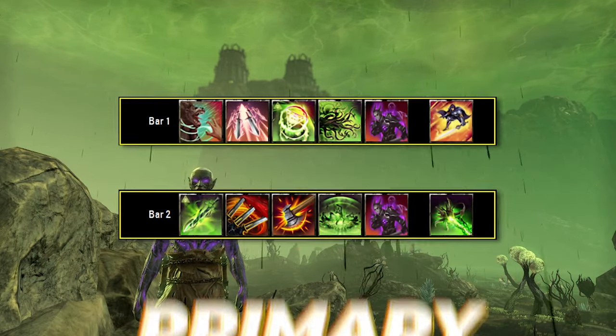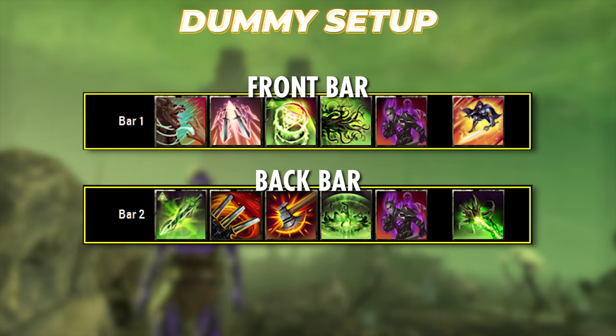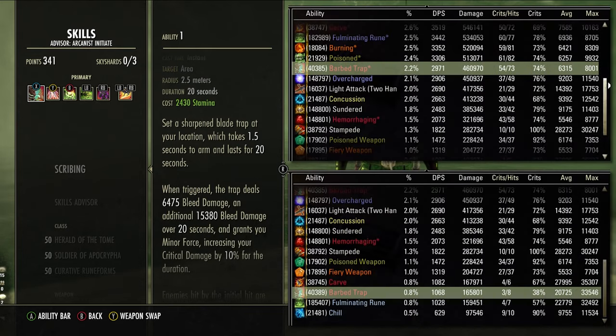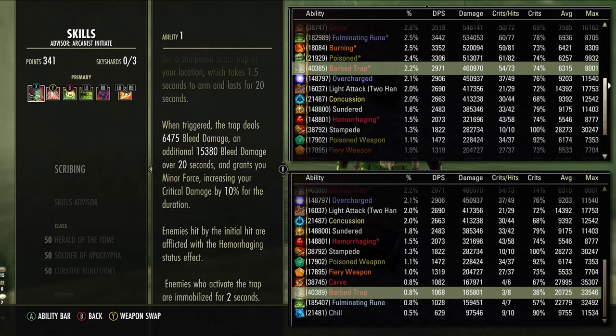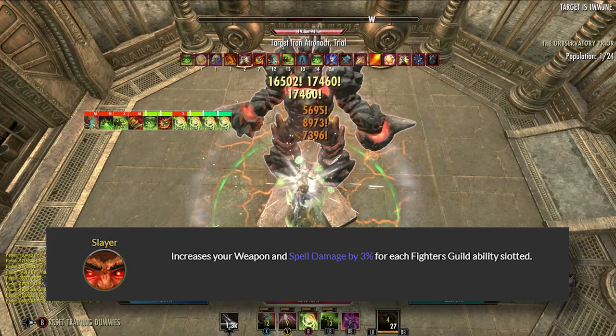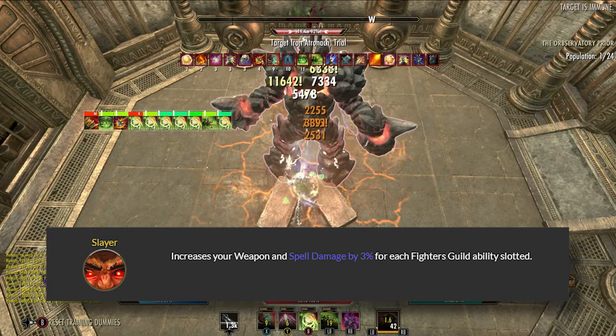Getting into our primary skills — these are the skills used on the dummy, acting as the highest potential DPS options for a pure single target fight with perfect uptimes. Starting on the front bar with Barb Trap: the ability itself provides about 4-4.5k DPS between the dot and damage on application, but also increases our chance to apply the Hemorrhaging status effect, which accounts for another 2k DPS on this class — making Trap provide a total of about 6k DPS, one of the stronger abilities in the game. This skill also increases our damage done on this bar thanks to the Fighter's Guild passive Slayer, which increases weapon and spell damage by 3% per Fighter's Guild ability slotted.